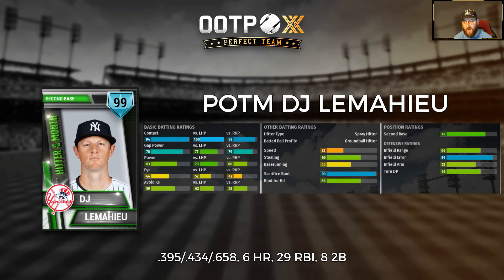American League Hitter of the Month: DJ LeMahieu of the New York Yankees — .395/.434/.658 slash line with six home runs, 29 RBIs, and eight doubles in the month. 94 contact with a 100 contact rating against lefties, 78 gap power, 63 power overall, and 59 avoid strikeouts, playing some pretty solid defense at second base as well.